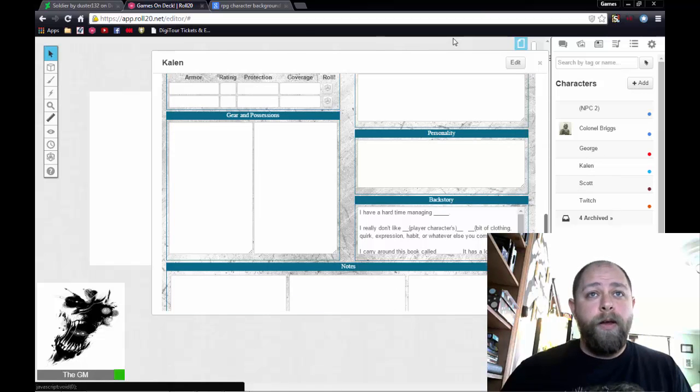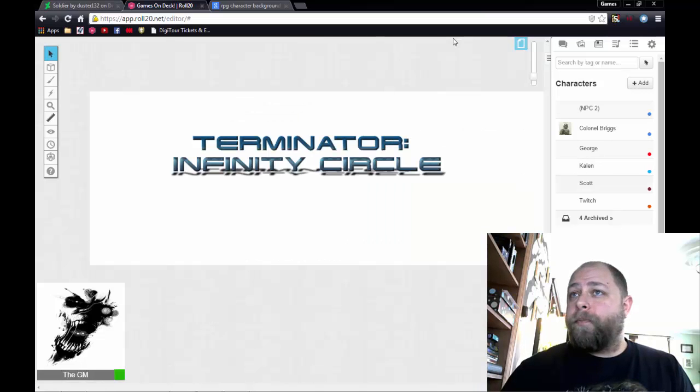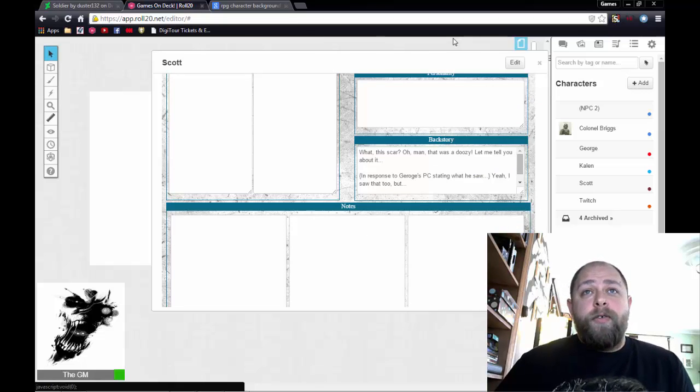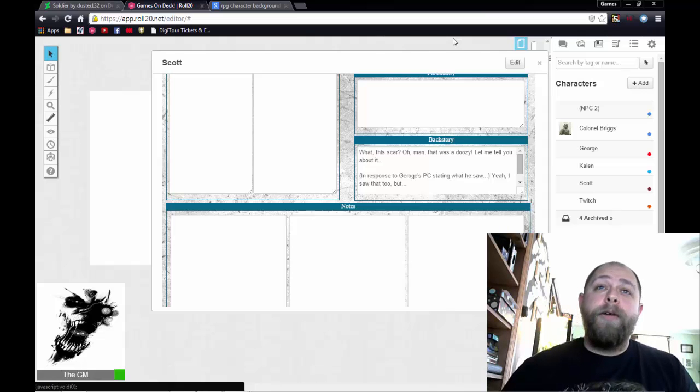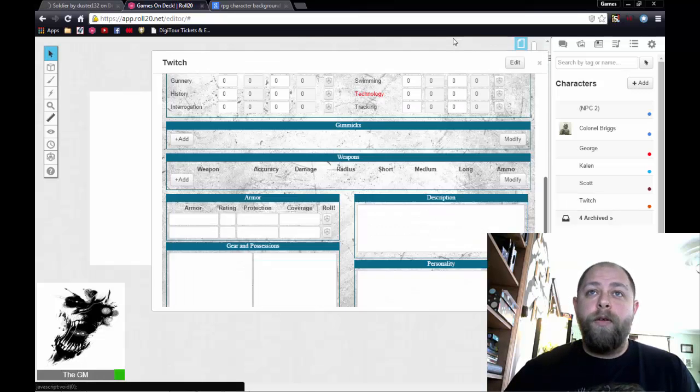For the next character, one backstory prompt is 'I have a hard time managing blank — I really don't like blank characters blank,' which could be a mannerism, a piece of clothing, or anything like that to create a little character strife. He also carries around a book called blank that has a lot of life lessons to learn from — maybe it's Huckleberry Finn or something like that. Another character has a scar: 'Oh man, that was a doozy, let me tell you about it.'